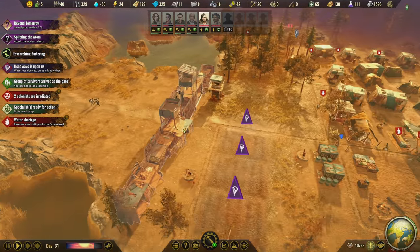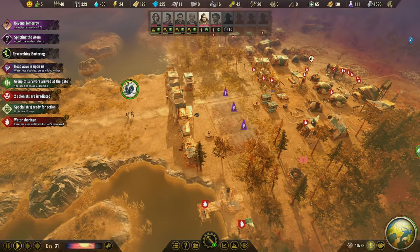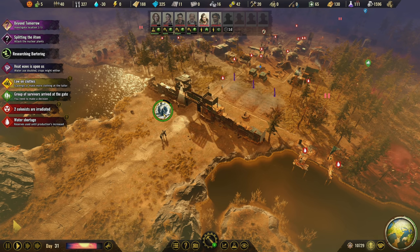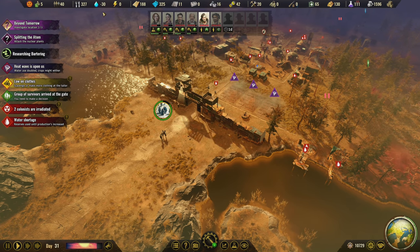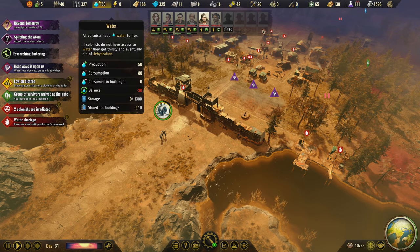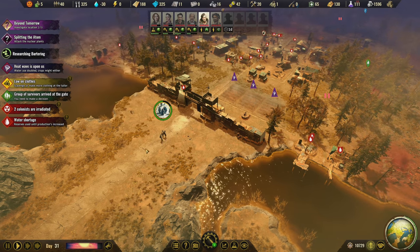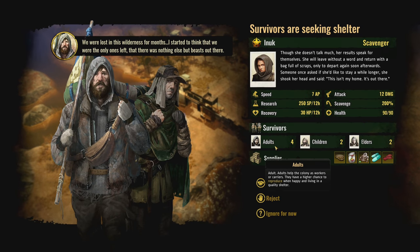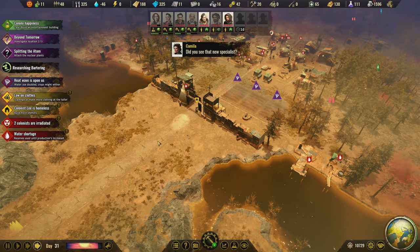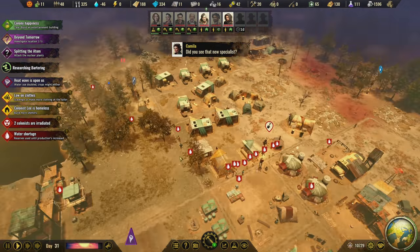Yeah, we could totally take more survivors - absolutely. No! Heatwave, go away! Let me survive! I know we're low on clothes and we have no reserves until production increases. Another scavenger is cool - 200% scavenging, and I don't have to pay for them, and they are bringing sturdy clothing with them. You're in. Come on in. Absolutely come on in. We can totally house you - we just gotta build more houses.